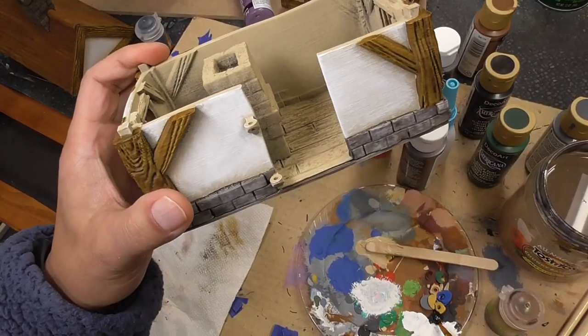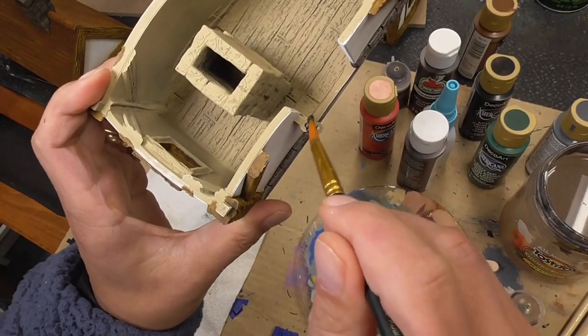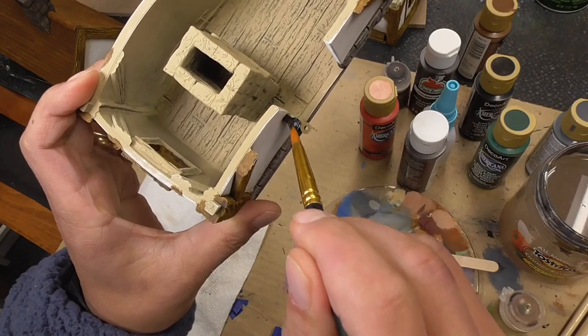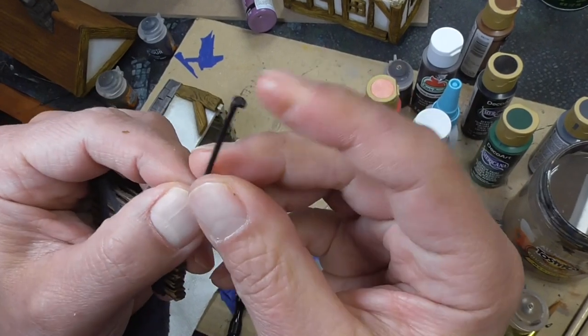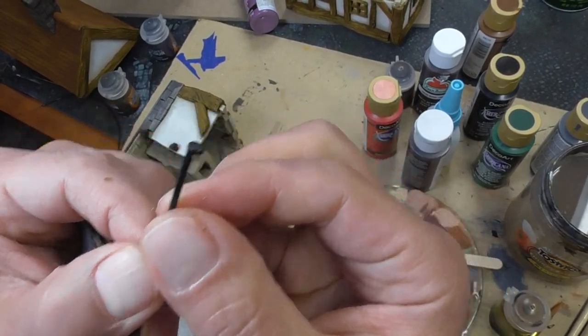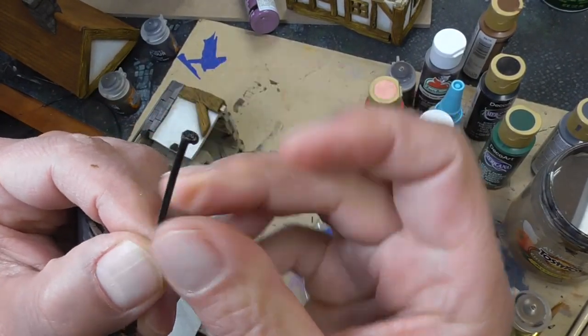For this last little bit I'm going to do black on the hinges. Here I just took a filament, stuck it in a lighter, and pressed it down once it got soft to shape it.